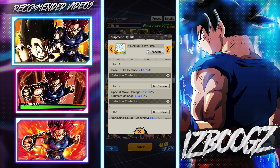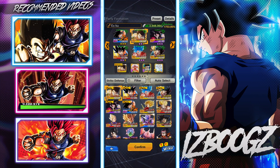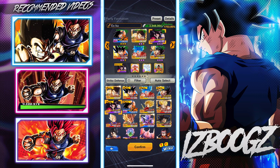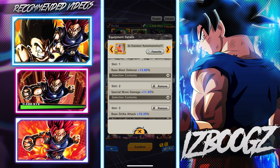All of them are going to buff his strike — even though EX Goku is a defense unit, he's more melee than blast. Zenkai 7 Kid Goku's equipment: the Kaioken double buff — strike, base strike defense. Second piece: I'm an Elite — base strike attack, base Ki recovery, and 19 defense for 20 timer counts. Third: it's all up to my fists — I prioritize ultimate damage buff and special move, plus advantage gauge recovery so your vanish comes back fast.